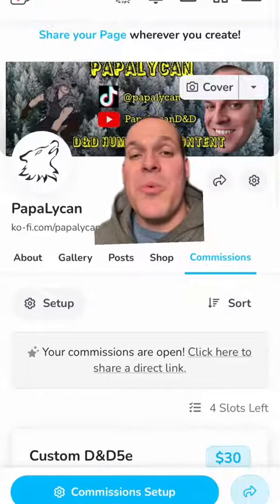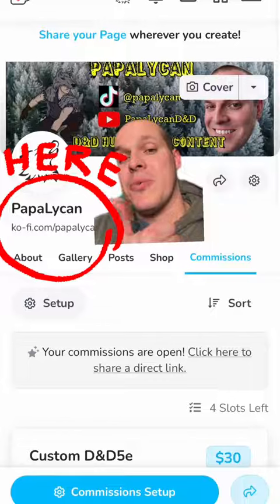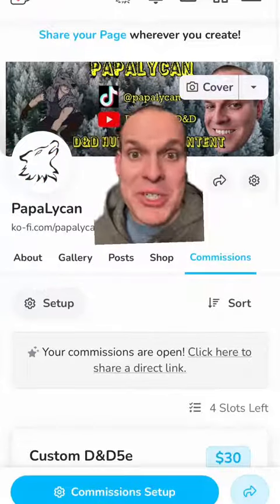If you think the stat block is cool and you want your own commissioned by me, you can head on over to my Ko-fi page, see what cool downloads I have, and commission me.